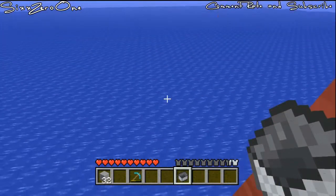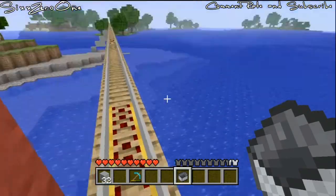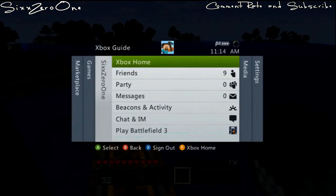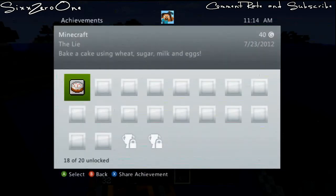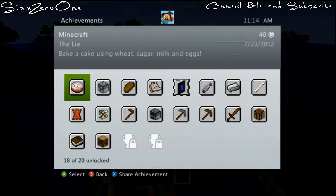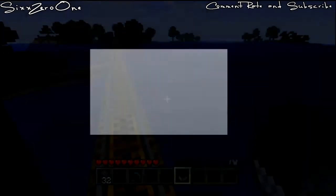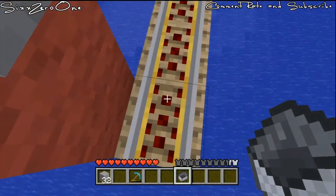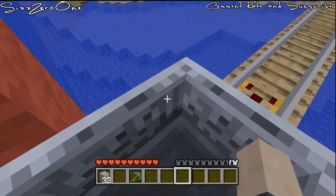I'm about to go for the 500 meter achievement on Xbox. As you can see I've got 18 out of 20 achievements, which is the 'On a Rail' achievement — the 40 gamerscore for traveling 500 meters in a single direction from where you started. And then 'When Pigs Fly' I'll probably be doing later, not in this video. Let's get started.